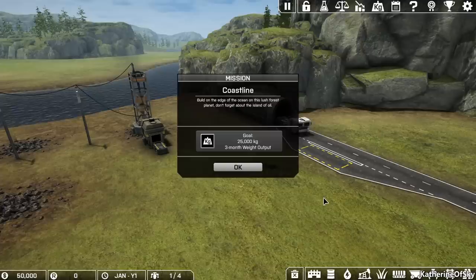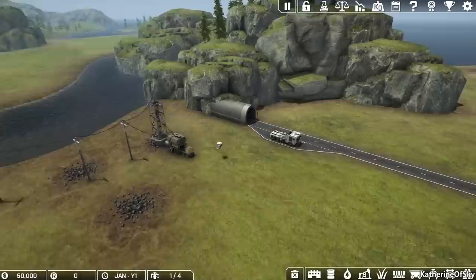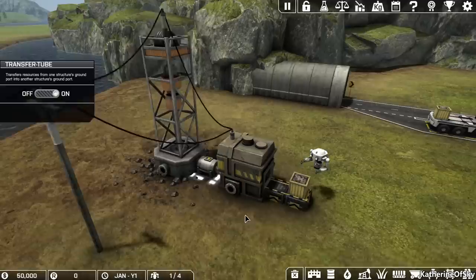We get these little tips as we're loading in, which are quite useful. So we're building on the edge of the ocean in this lush forest planet. Don't forget about the Island of Oil. You can see we have a very peculiar little production line here — we have a drill on coal ore at the moment, and it has a tiny little transfer tube.